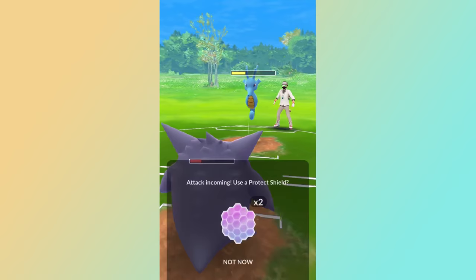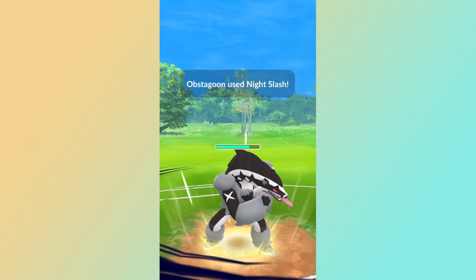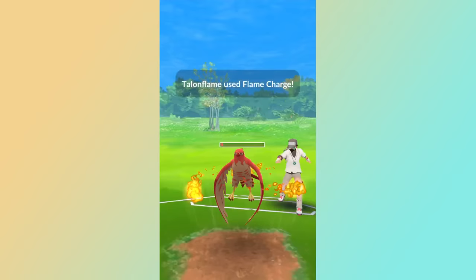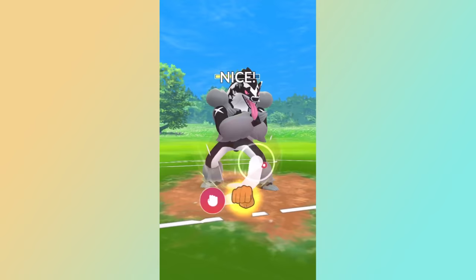You can also get additional rewards by battling with a friend three times throughout the day — sometimes free stardust, sometimes other rewards, and sometimes both. You might even get Sinnoh Stones from them. Additionally, battling a Team Leader once per day can also give you some extra stardust when you beat them. Next tip: catch everything. This is one of the best ways to get stardust in-game — you don't even need a Lucky Egg or Star Piece active. Don't just shiny check Pokémon, catch them.